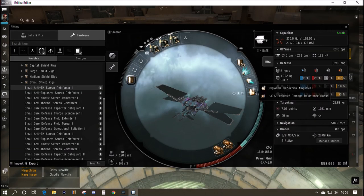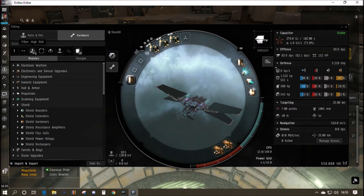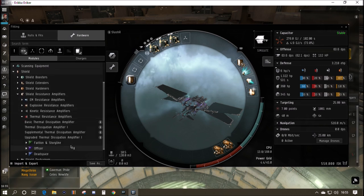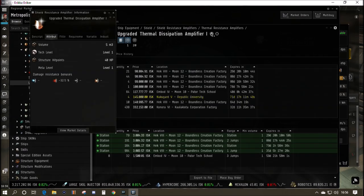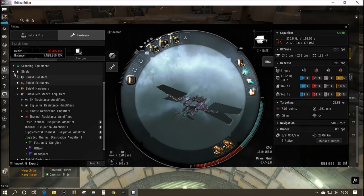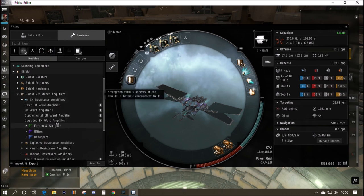In the low slots I've got two Gyrostabilizer Is to up the damage output of the autocannons. The Explosive Deflection Amplifier gives very good explosive resists, but we're a little light on thermal. Fighting Amarr that's EM/thermal; fighting Serpentis they put out kinetic/thermal. So while we're here we'll pick up a Thermal Dissipation Amplifier. There are four types listed — the basic and supplemental offer less resistance boost but use very low CPU. The Thermal Dissipation Amplifier I and the upgraded version both give a 32.5% increase to the relevant resistance type; the difference is just five less CPU to fit. That applies to most mid-slot modules.